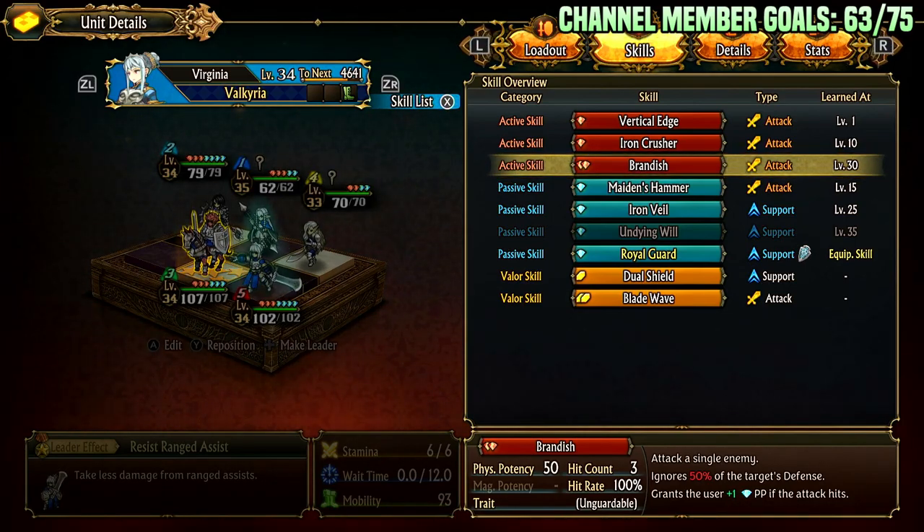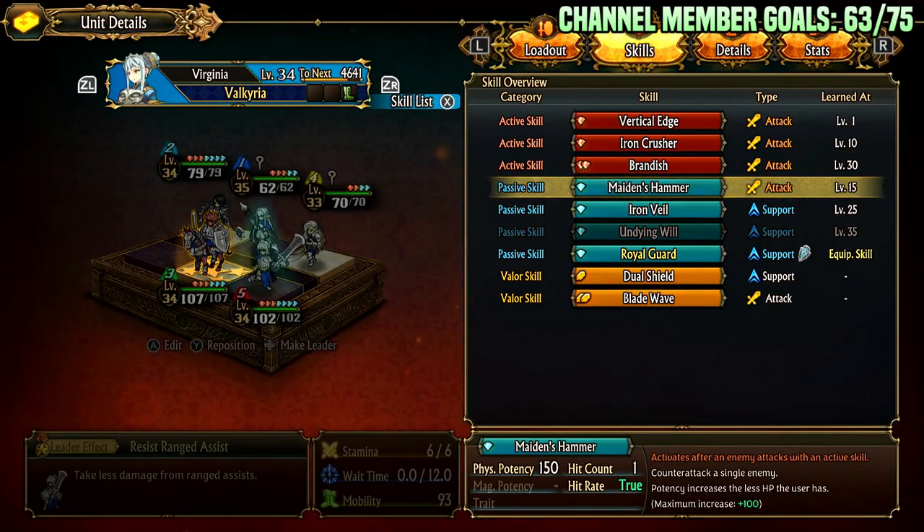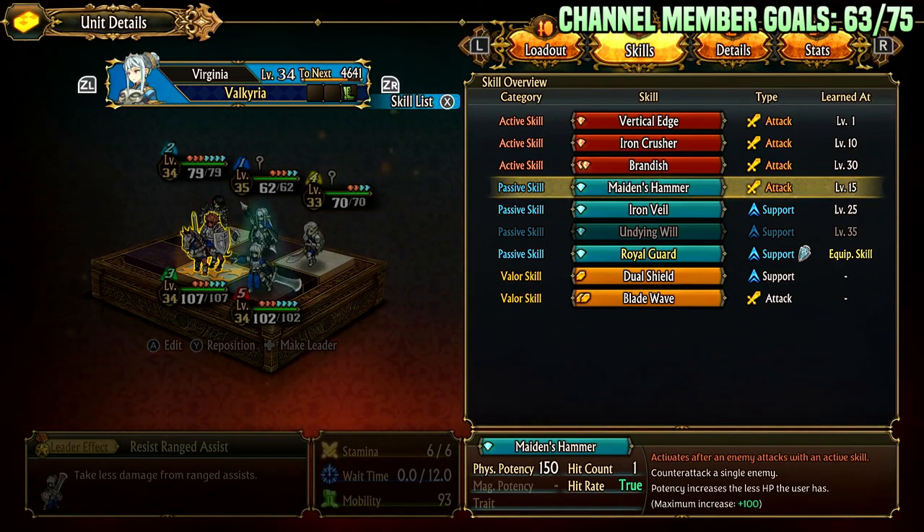She actually has some other things in her kit that are quite crazy. Maiden's Hammer — when I first read this I couldn't believe it, it's ridiculous what this does. It costs one passive point and is unlocked at level 15, pretty easy to get. It activates after an enemy attacks with an active skill — she has to typically be the target, or hit by a row or column attack for this to activate. Counter attack a single enemy with a true attack at 150 potency, and potency increases the less HP the user has, up to 100. So if you're losing health throughout a fight and you're Maiden's Hammer spamming, you will get some good damage off.